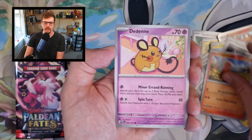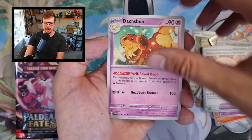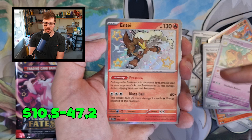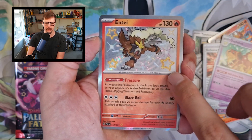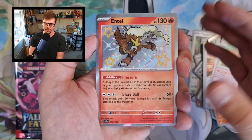Some people put an energy to the front — I don't think that's necessarily worth the time. Baby Shiny Entei! So obviously when I say baby shiny, it's got the stars here. These are what we call baby shinies, and I think every single Fates set has some of these.